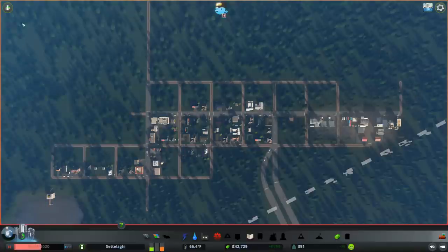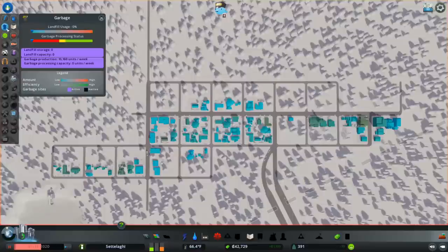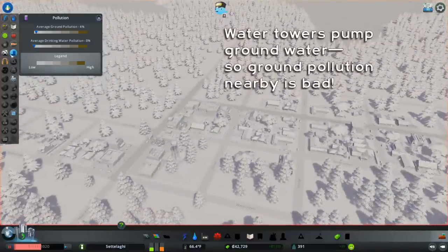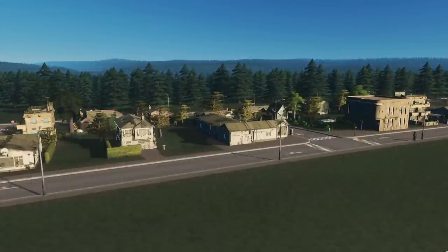Now let's figure out which of these new services we need to build right now. Once our city reached its first milestone at 380 in population, our sims began generating garbage. And if we don't collect it, it just piles up and causes ground pollution all over our city. Ground pollution from uncollected garbage near our water tower would contaminate our water source and our entire water system, causing a lot of sick sims. Our sims will eventually move out if we don't do something about their garbage. So where do we put it?